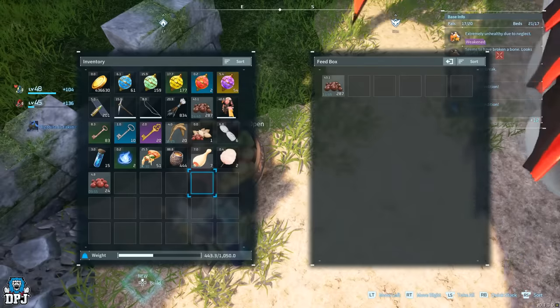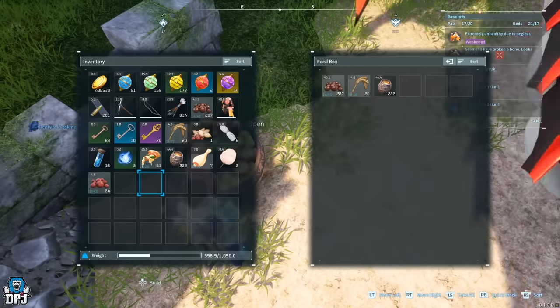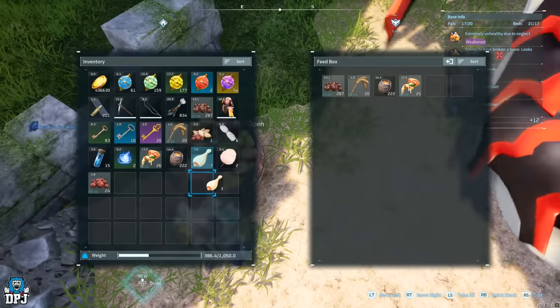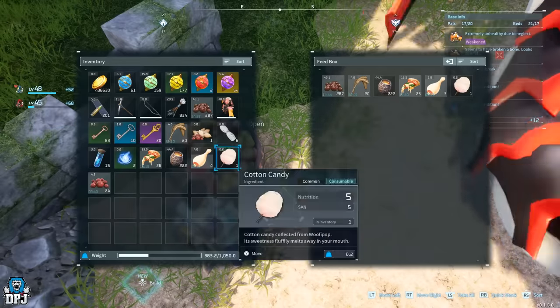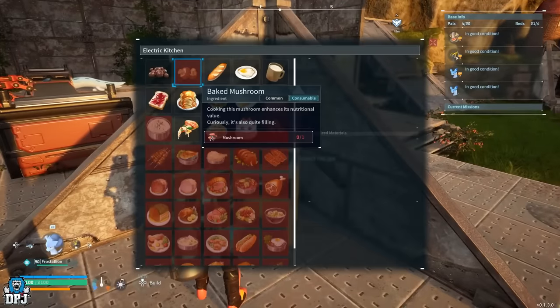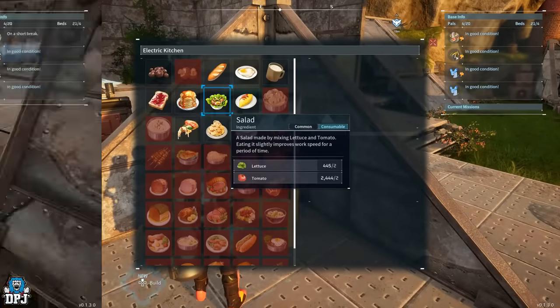Foods like honey, baked berries, and jam-filled bun are really easy to make and do great things for your Pals' sanity. As you build up and are able to craft better cooking items, you should definitely be doing this. You want hard-working base Pals — make sure their bellies are filled with those sanity-restoring foods.